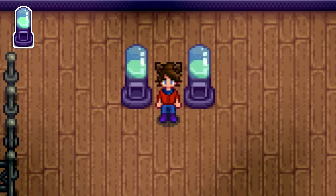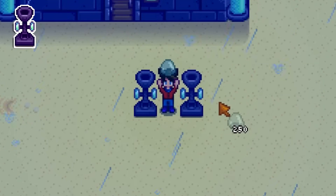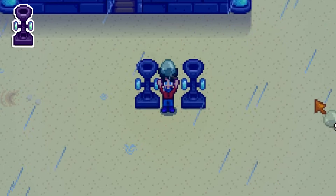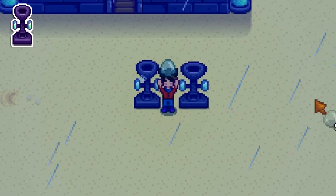Slime egg incubators are affected by the coop master profession, changing the two and a half days it normally takes to hatch a slime egg into just about a day and seven hours. In terms of average money made per day from a single machine, slime incubators have the most at about 1,500 gold per day. So if you have slime, use it.